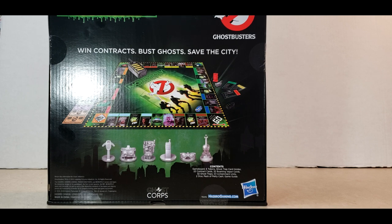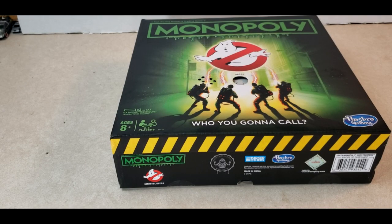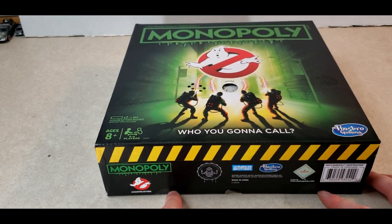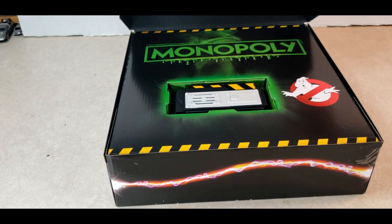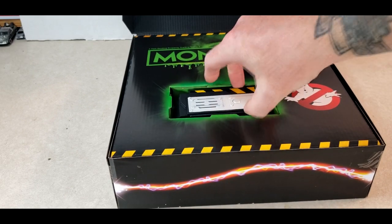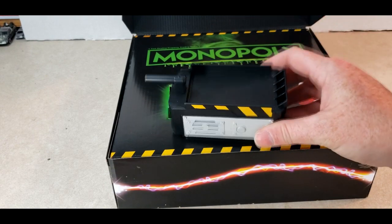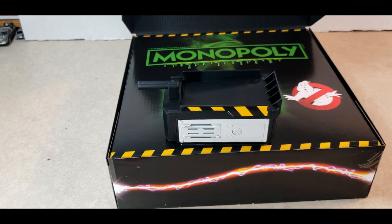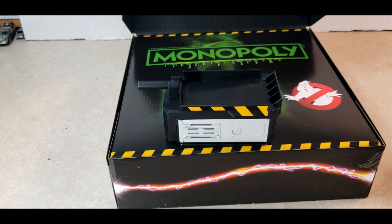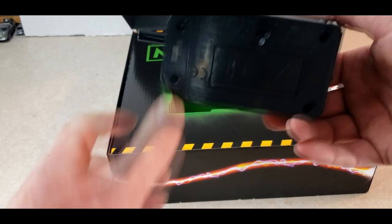It says team up to battle Slimer, Stay Puft, and other supernatural entities. When contracts bust ghosts, save the city. Pretty cool. Let's go ahead and open it and take a look inside. It has a couple of stickers — two here and then one on each side. Opens up pretty nicely. There's a ghost trap right here — pretty cool, nice looking ghost trap.